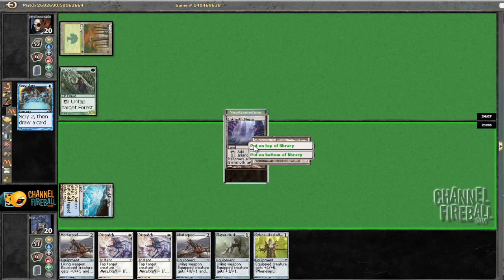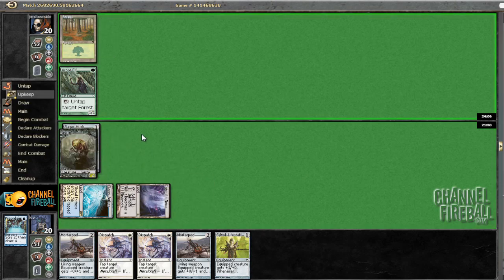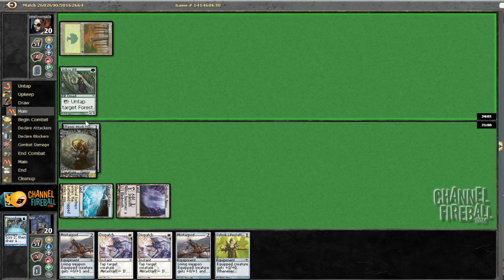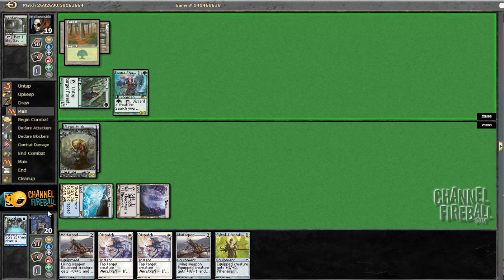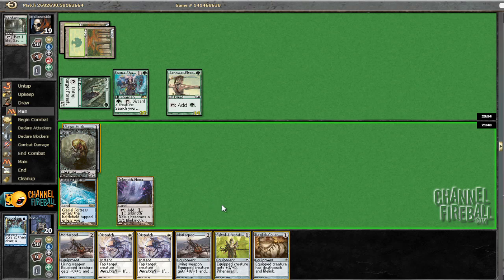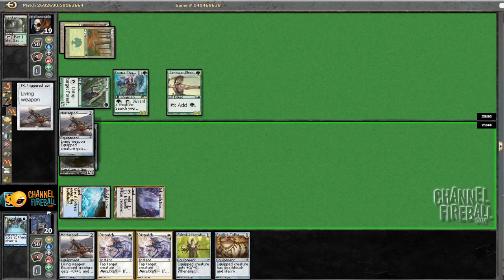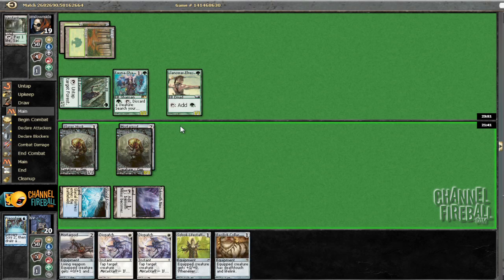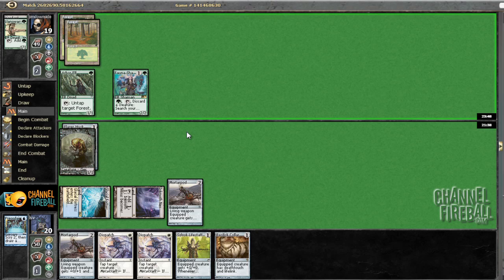Do not need the Husk — put that on top. Play a land. You know what, I'm going to play the Flare Husk. I'm kind of far away from playing a Paladin anyway, so I might as well get this out in order to make my Dispatches a little better. Elves, huh? Let's get some action here. Land would not be bad. That is less good since I can't actually Dispatch his Fauna Shaman yet, but I can kill Llanowar Elf. And pass the turn — next turn I'll be able to Dispatch Fauna Shaman.